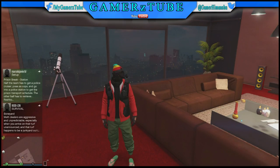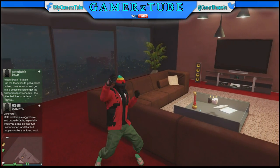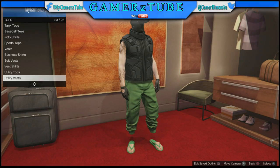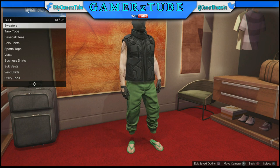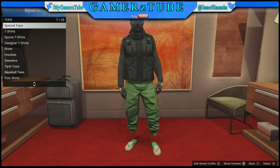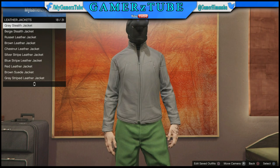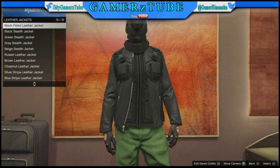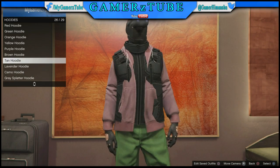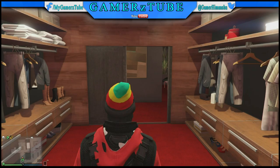This is the third outfit we can get. For this outfit you need a Drop Zone outfit - you don't need it 100%, it just looks cool with this. Then go to the hoodie section, select vest, go to leather vest, wear this one. Then go to the hoodie section and you should see it is glitched into your vest - this looks cool.